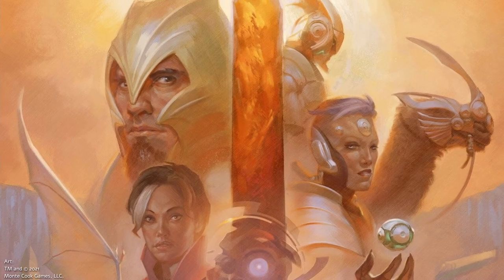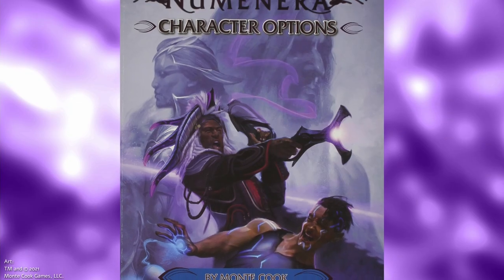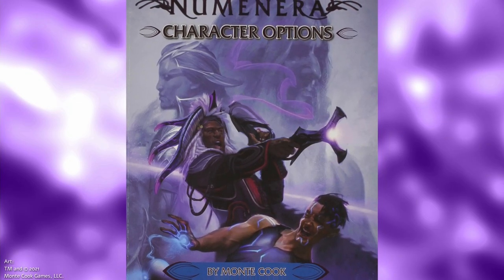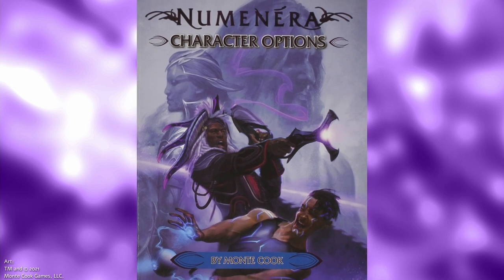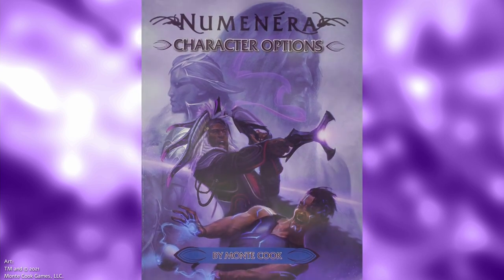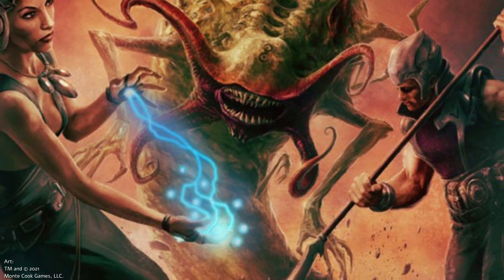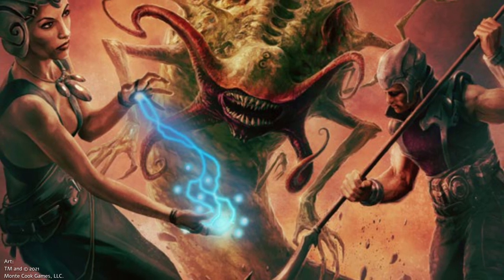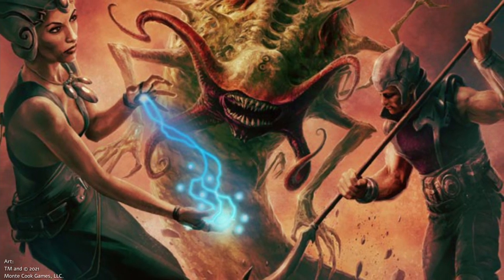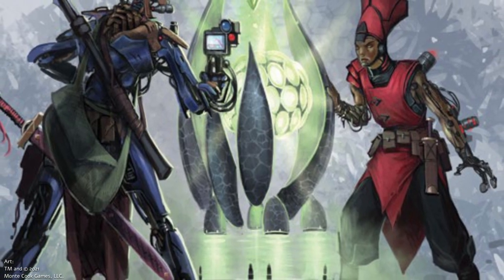A year after the publication of the original Numenera rulebook in 2013, MCG introduced Character Options, a 90-plus page supplement offering new descriptors, type abilities, foci, and more. Character Options, at the time, was a welcome selection of new abilities and character creation resources. It expanded the game in multiple ways, making characters more dynamic while introducing new pieces of lore that were less focused on exposition and more dedicated to adding flavor to characters directly in the game.